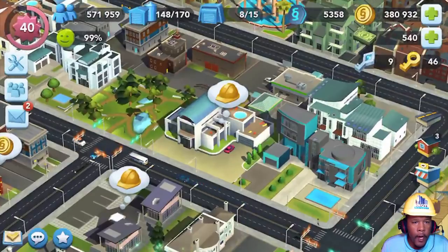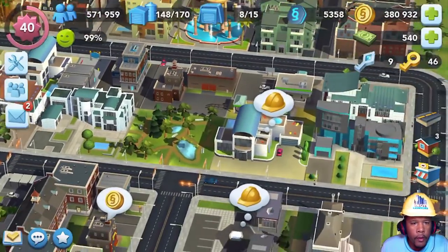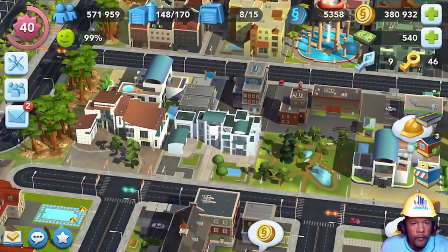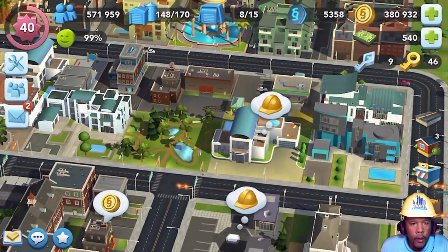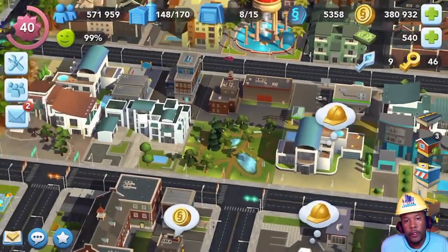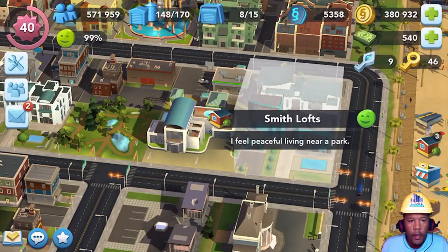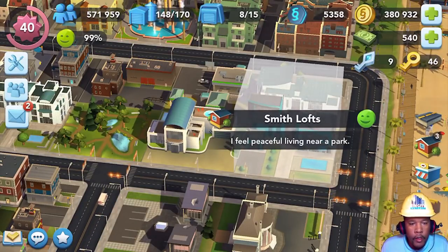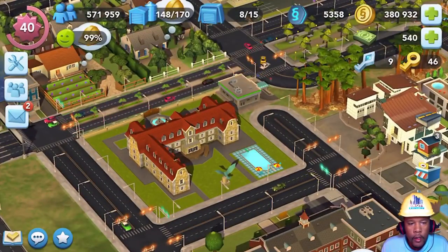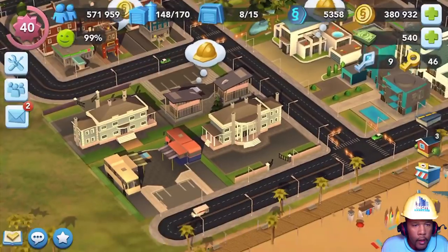I've also got more modern-type buildings. I like this row — this is more of what I want. See how they're not all the same? A couple of them are the same, but for the most part we've got different buildings. I probably like this one — the Smith Lofts, of course. That's where I live. Well actually, I live here in this mansion, but that's just my summer house. The other one's my main house.